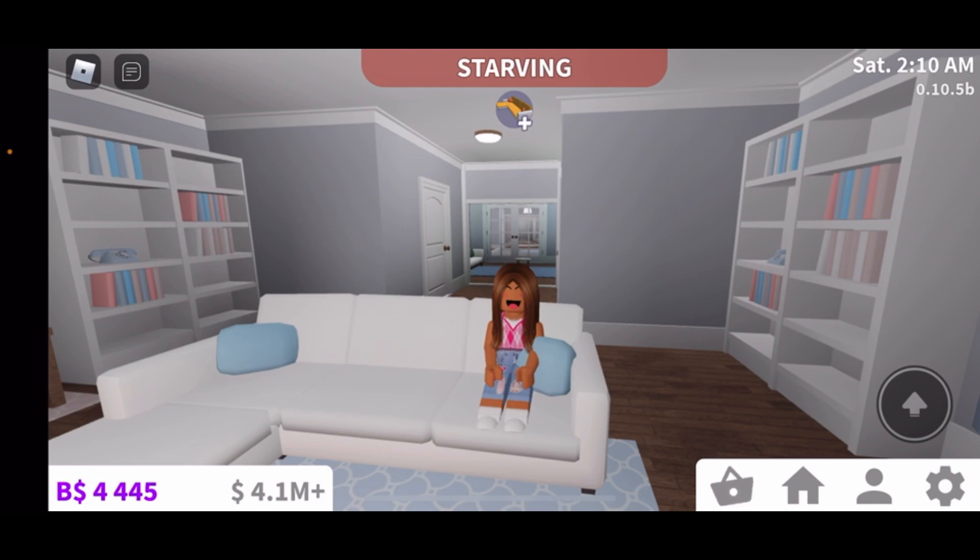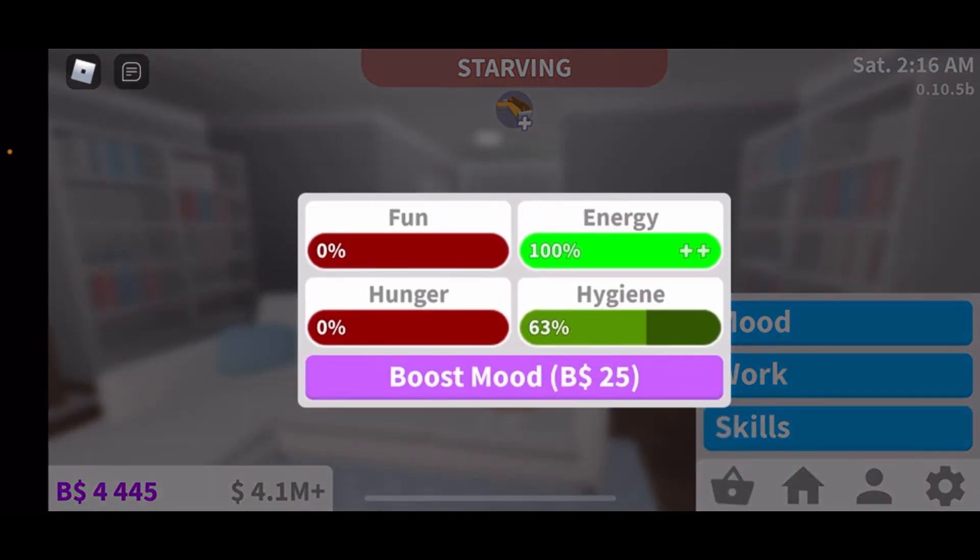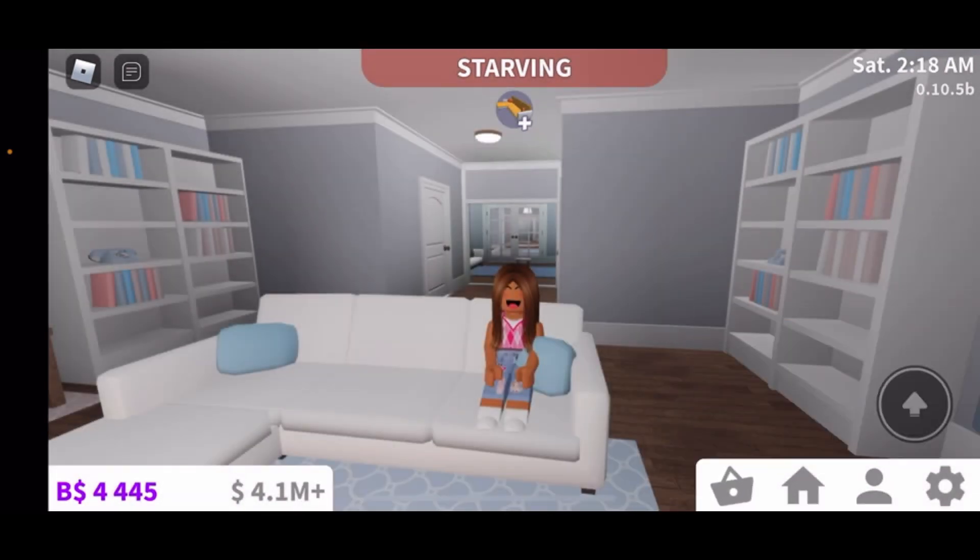Tip number three is having your moods up. You make so much more money when your moods are high — like if they're at 100 or all in the green area. My moods aren't the best right now, only my energy is good, but when they're all up in the green you make so much more money. It really helps a lot.